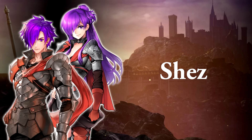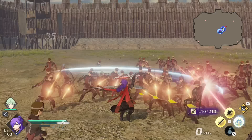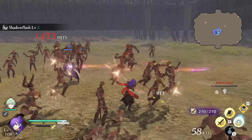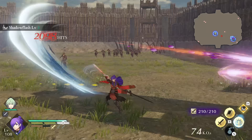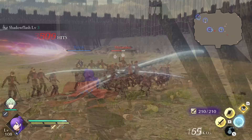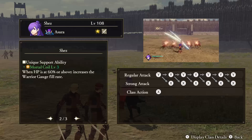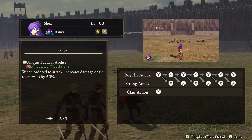Other. Shez — Unique Action: Shadow Flash. This ability has two parts. First, you get a passive bonus: Shez has a chance to instantly defeat non-commander units, which goes up as your hit count increases. Secondly, and more obviously, you gain a dash move by hitting the unique action button. This can be used several times in a row, and it's great for following up on enemies you've just sent flying across the map. It's also just a great way to get from place to place, as it can be much faster than just physically moving there. Support Ability: Mortal Coil. While your HP is at 60% or above, your warrior gauge fill rate increases. Tactical Ability: Mercenary Creed. When ordered to attack someone, Shez's damage dealt to enemies will go up.